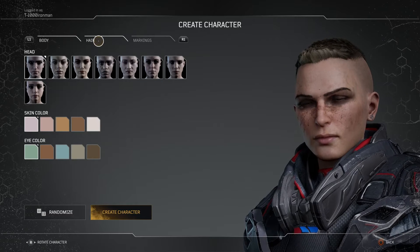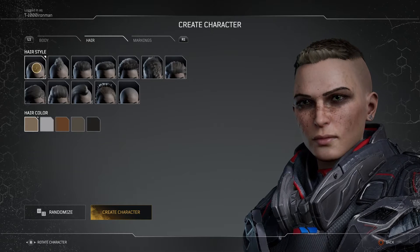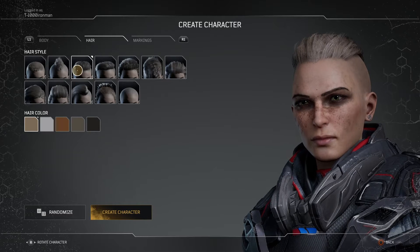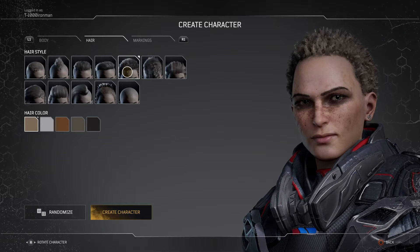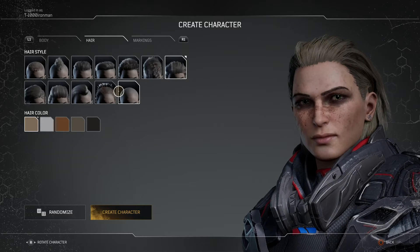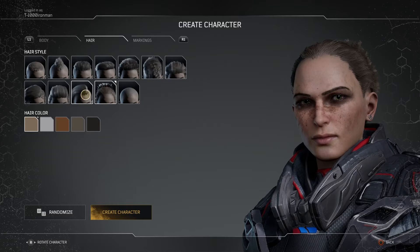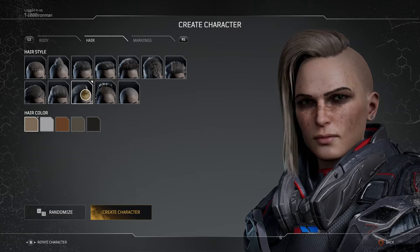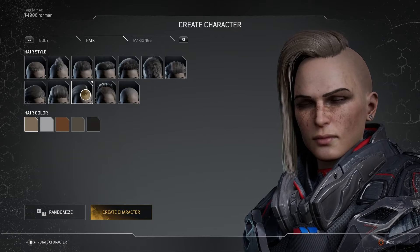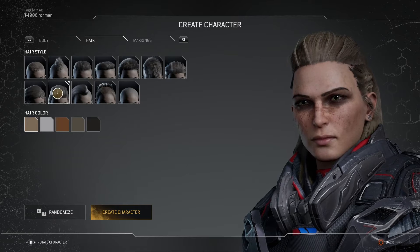Body markings, hair — yeah, I want to change the hair. Oh, it's probably the same one she's got. A mohawk? No, not a big fan. There's a female Lex Luthor look. That's pretty cool actually — that kind of looks like the girl from Mockingjay, The Hunger Games: Mockingjay Part One and Two. If you've seen the movie you'll know what I'm talking about.